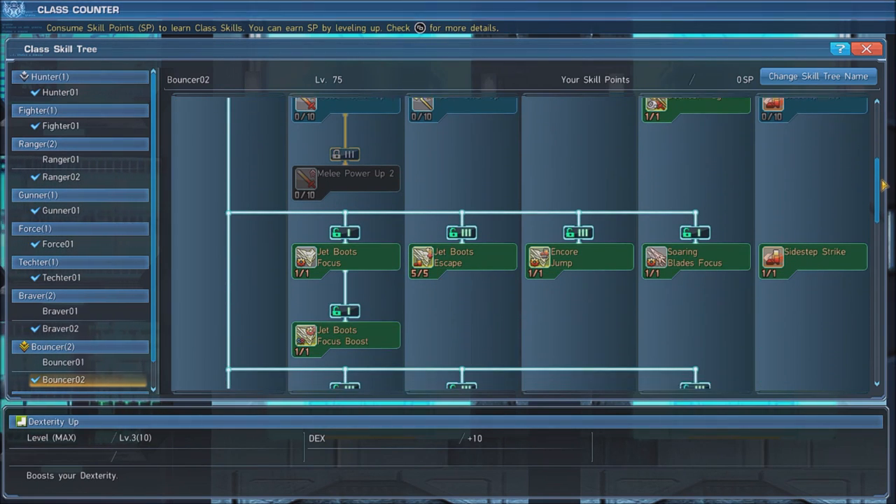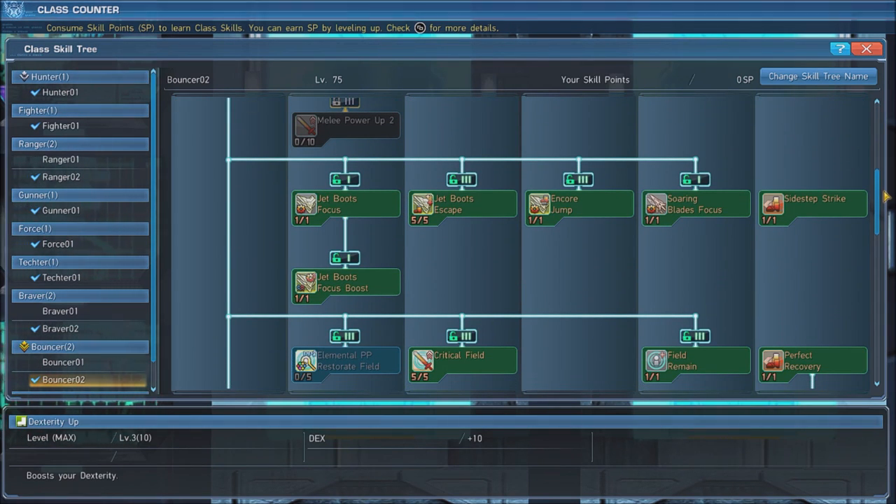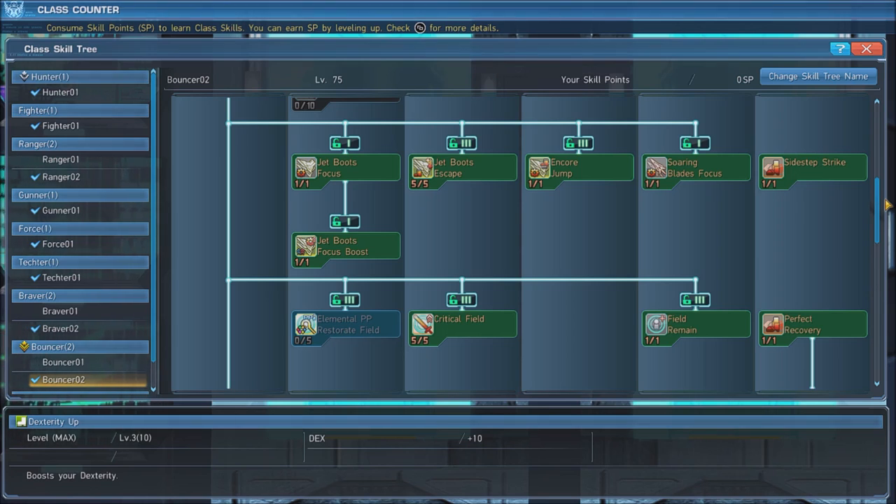Next, grab Jet Boots Focus and Jet Boots Focus Boost, which gives you the Jet Boots Focus Gauge. This changes your weapon's element to match the element of the last technique you used. Next, max out Jet Boots Escape, which will grant a split second of invincibility every time you attack with Jet Boots.